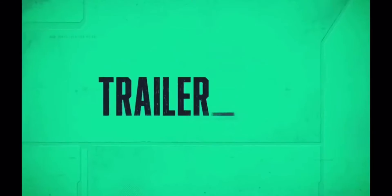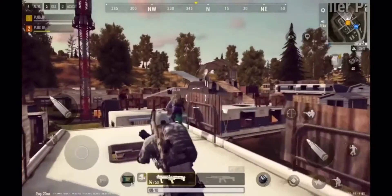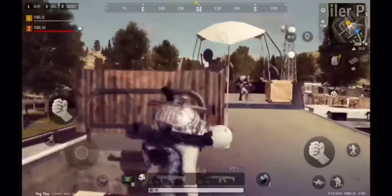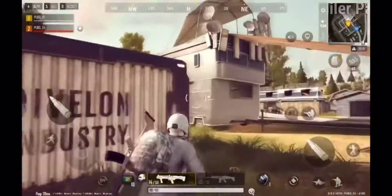For the last stop on today's tour, let's take a look at the Trailer Park. Or at least that's what it used to be. Now it's all bunkers and bullets here. You'll have to vault, sneak, and climb to conquer this spot. But if it's not looking good and you need a quick exit, use the ramp at the end of the runway to jet out of trouble.